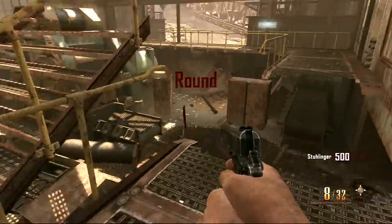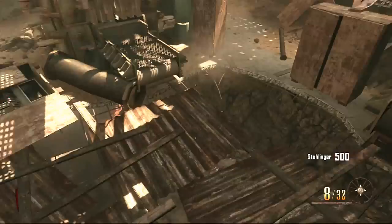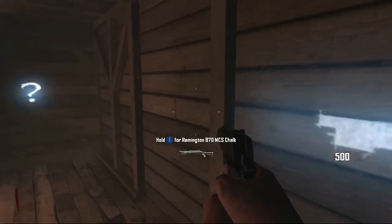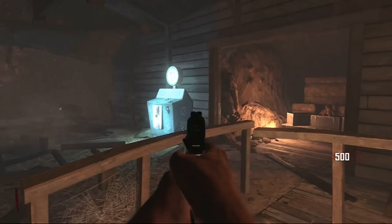Hello guys, a Gaming Empire here, and today I'm going to show you how to get the big guy out of his cage. The first thing you want to do is jump down here. If not, you can get the LSat, then jump down. If you want, put the chalk on there, or get the quick revive.